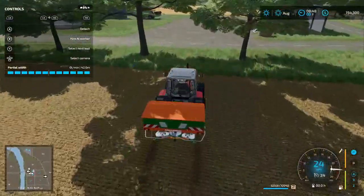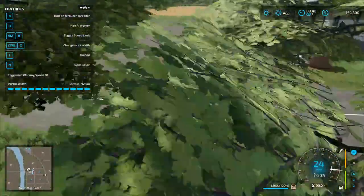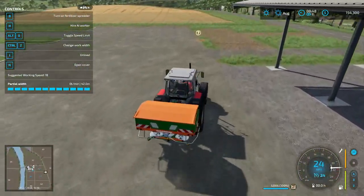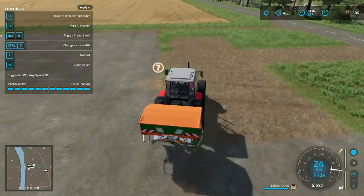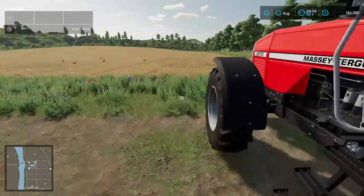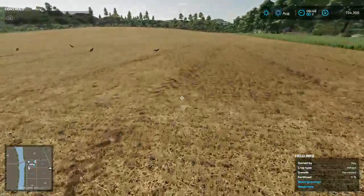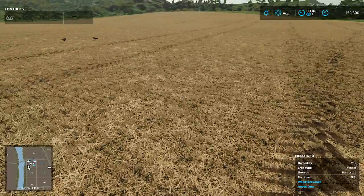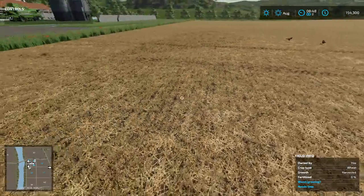I'm also going to use a mod called Real Work Speed. This just means that I can travel at 24 miles per hour while using my fertilizer spreader. Before we start using it, I'll explain why. As you can see, our field is looking a bit grubby — 0% fertilized.